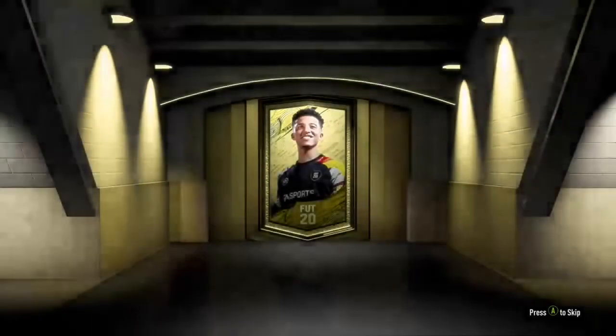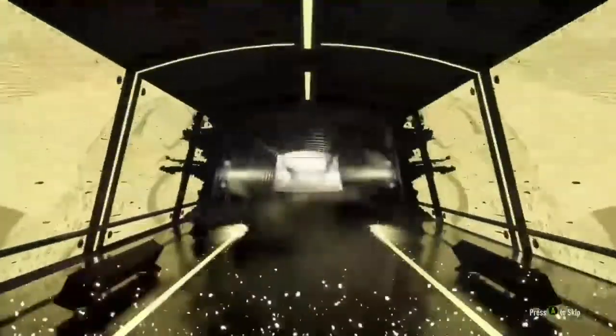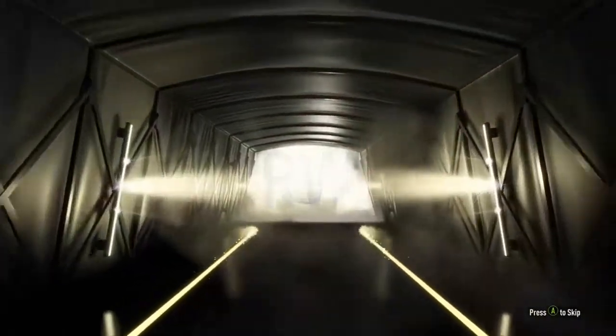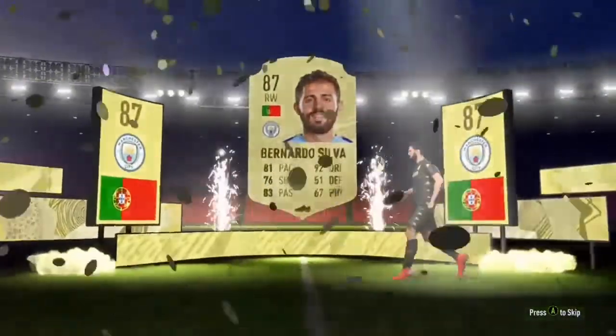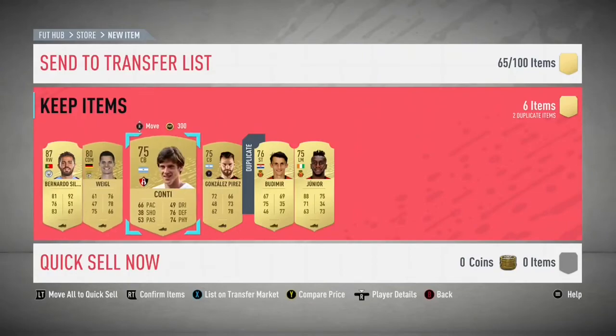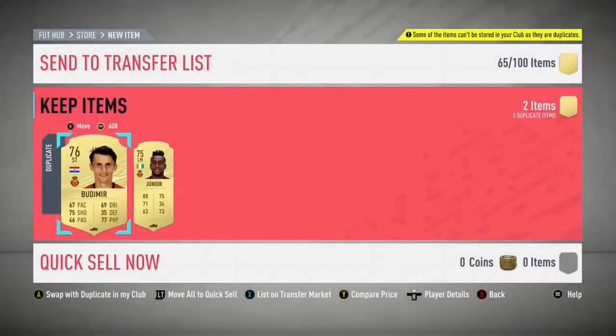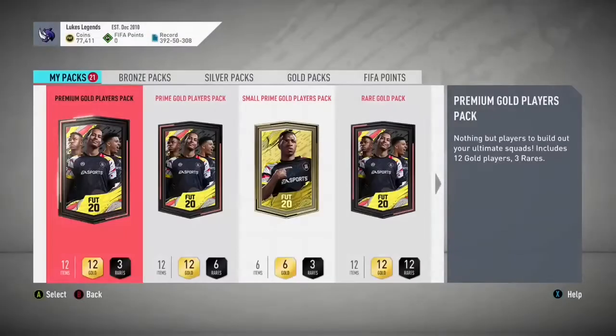While doing league SBCs, basically everybody has value - if you're packing any gold players, check it out, everyone's worth something. Try to sell absolutely anyone; there's no point scouting players at this point because people just want players for league SBCs. We've got a walkout - Portuguese right winger, Manchester City - it's Bernardo Silva! 87-rated, unrated but definitely good for SBCs.